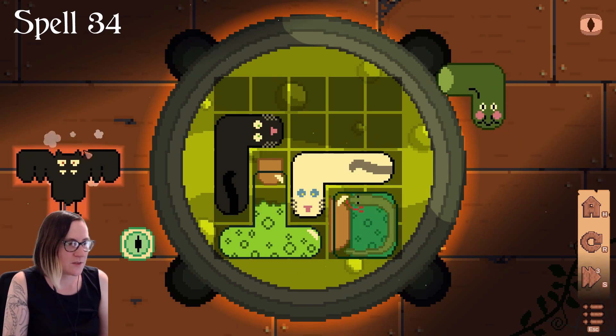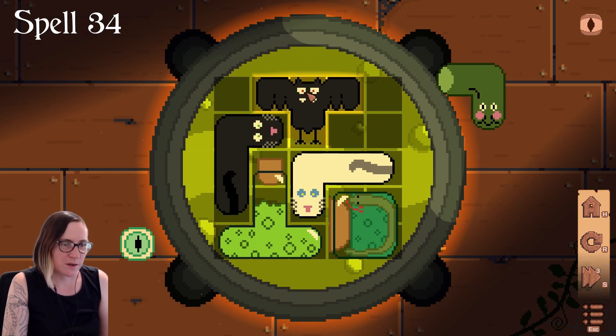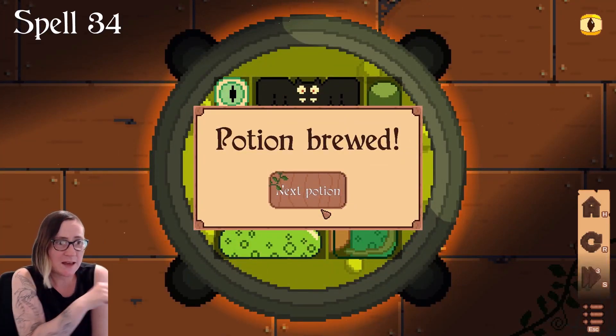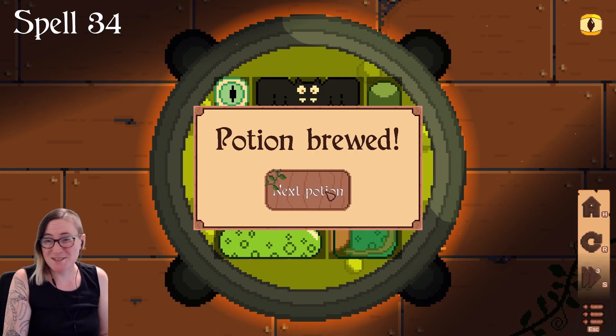We've got a frog left, a bat, and an eyeball. It might be able to work with what we've got here. Oh my gosh, yes. I say I don't like the open ones, and yet the last two that I've done have been this fast and this easy, so maybe I'm wrong. Maybe I do like them. See you guys in the next one.